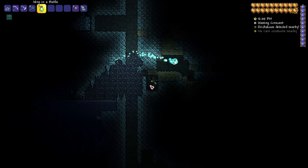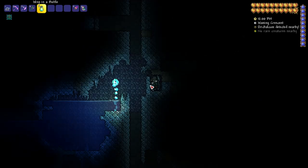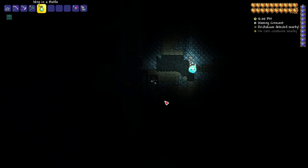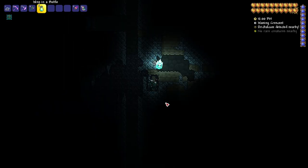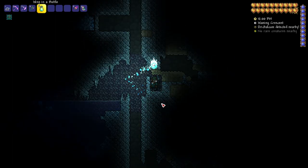If you need to look in a specific area for something, this is super nice. As you can tell there's a limit to how far it goes, but still really useful at 120% light. This is dropped in the Hard Mode dungeon by Armored Bones. That is the Wisp in a Bottle.